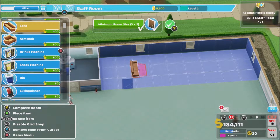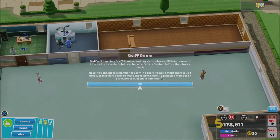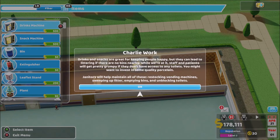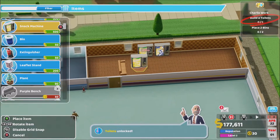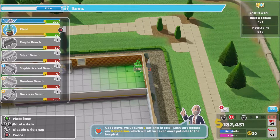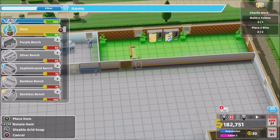Place the couch in the centre of the room. Staff will head to the staff room when they're on a break. Let's go items — let's give them their own drinks machine. Money's still doing all right. Give them a plant — who doesn't like a plant? I don't know what the green thing is, maybe it's to do with oxygen, so I'm gonna fill this room so it's all nice and green. It's prestige level three which is pretty good going.